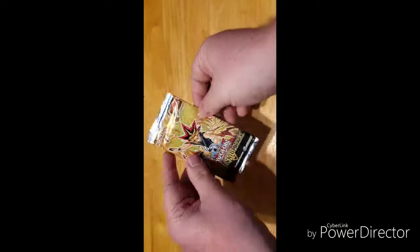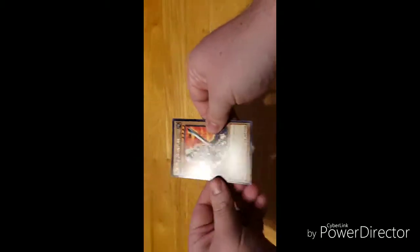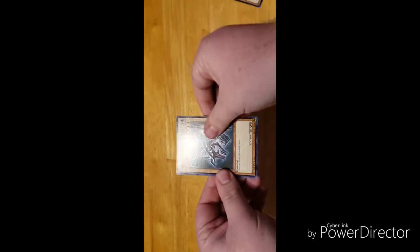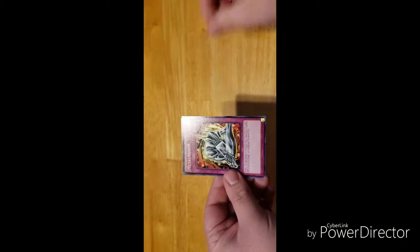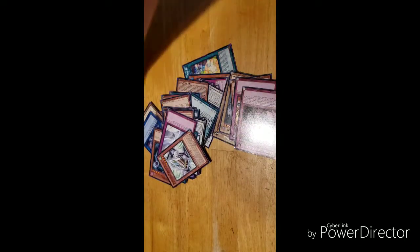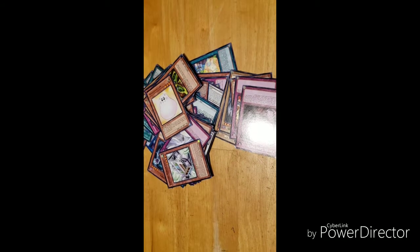And now on to the final pack — hopefully we can get a Card of Demise, but I very highly doubt that. We have Celtic Guardian, Red-Eyes Black Dragon, Dorma the Dragon of Destruction, Metal Morph, and Crush Card Virus. Overall, we didn't do too bad — we didn't get the best things, but it wasn't too bad. Hope you enjoyed, see you next time!